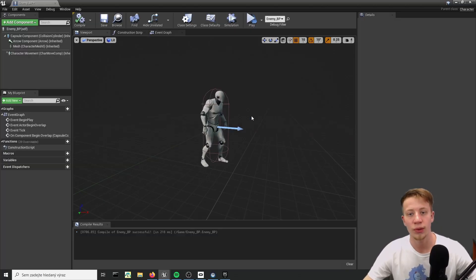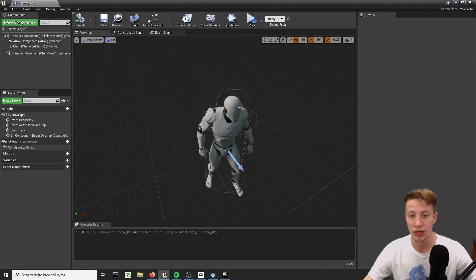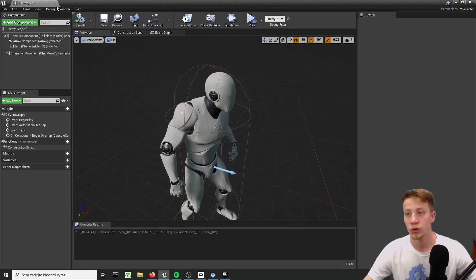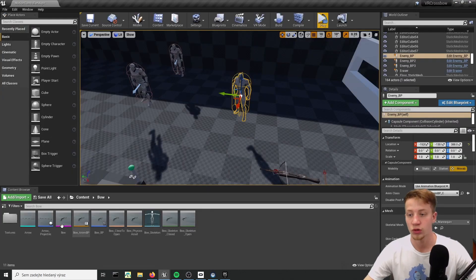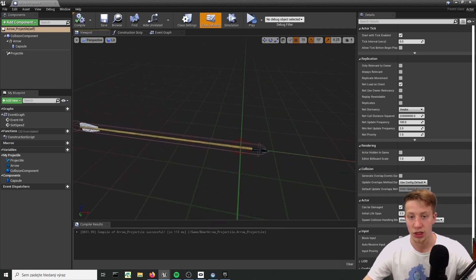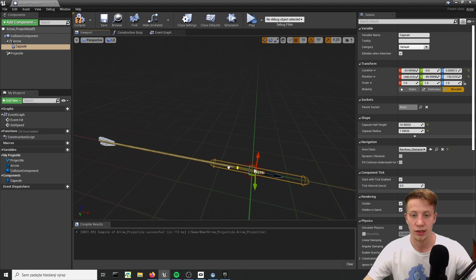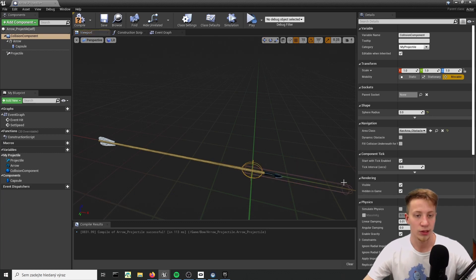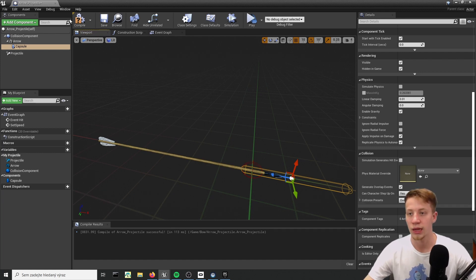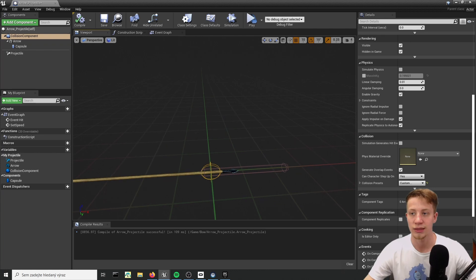Now it gets a bit more complicated. What I want to do is take that arrow and when it hits your enemy, it should attach itself to one of those bones. You really cannot do it in enemy BP. So what you will have to do is go into arrow projectile and start by reworking our mesh a little bit. Let's scale this capsule to something like this and put it somewhere here. It's pretty important it's in front of this thing. And make sure it's again on overlap all dynamics. You want this to be overlapped before this collision component. This is used only for stopping the projectile once it touches any solid objects.